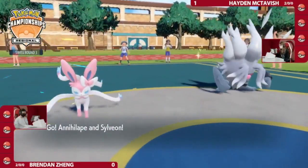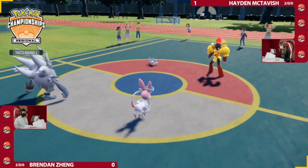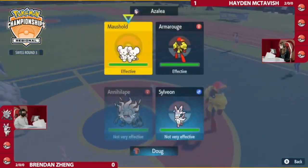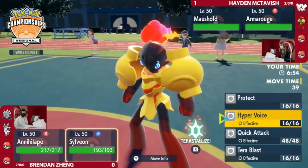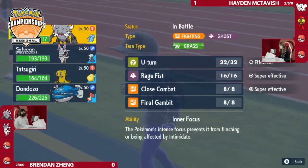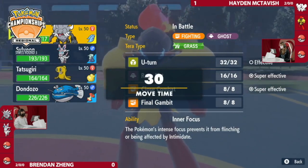A new lead — it's going to be Armarouge this time around. And there's the Annihilape. Armarouge and Maushold versus Annihilape and Sylveon. Looking at different speed control options — Armarouge was able to put on so much pressure, but now Trick Room is going to be available to really set the stage if Hayden decides to go for it.